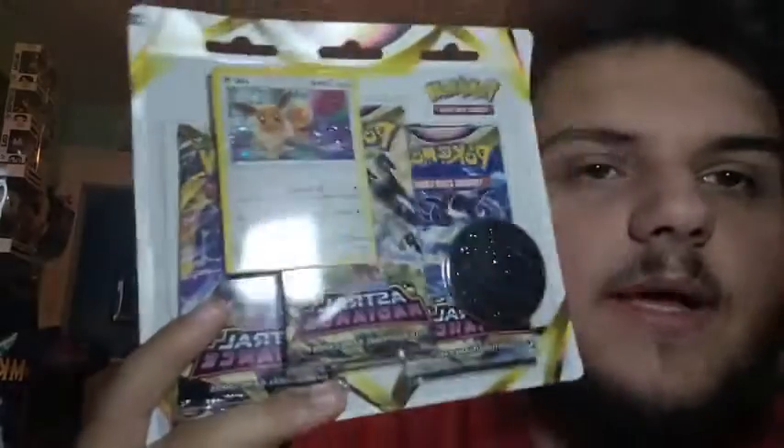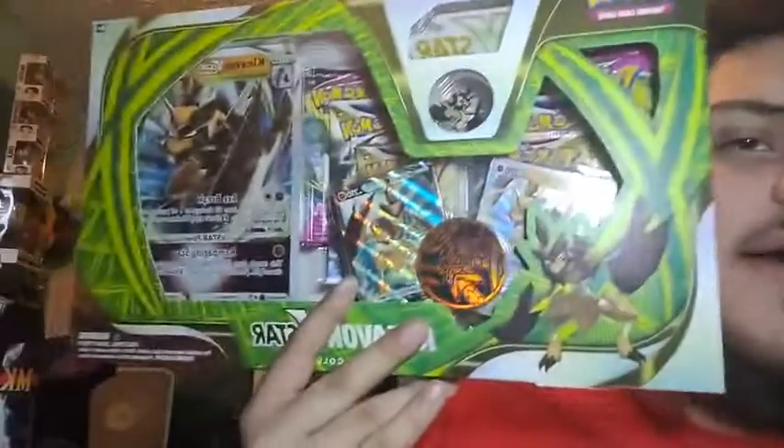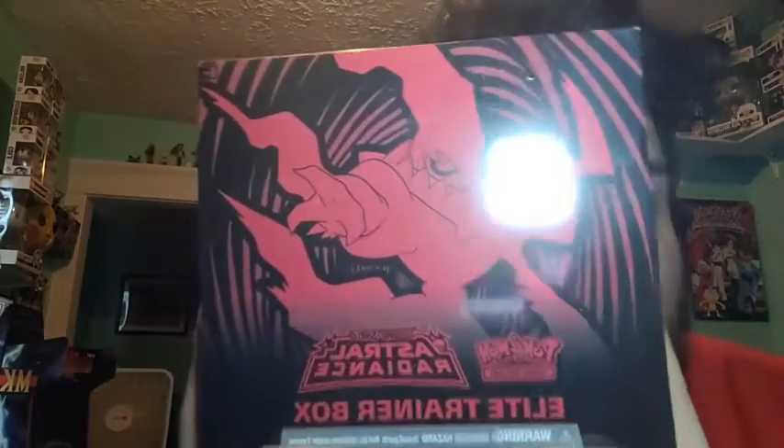Let me run down what we got here because there's a lot. As you guys probably know, Astral Radiance just released today — it is the official US release date. It's the new Pokemon Sword and Shield set for the cards. We picked up the Eevee and Coin promo three-pack collection, so we got three Astral Radiance packs. And that's not all the Astral Radiance we have — we have a lot more. We also have the Kleavor V-Star box that came out today, and of course the best piece of Pokemon material from this set: the Darkrai-themed Elite Trainer Box.